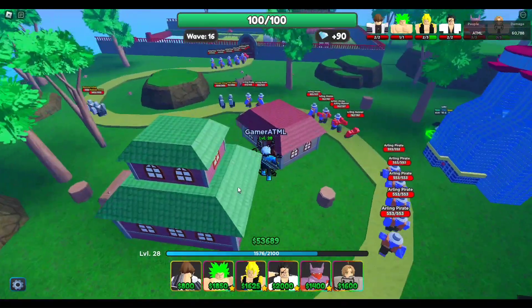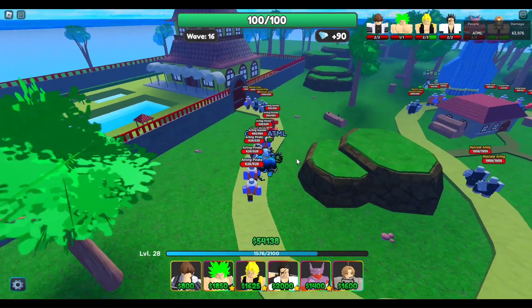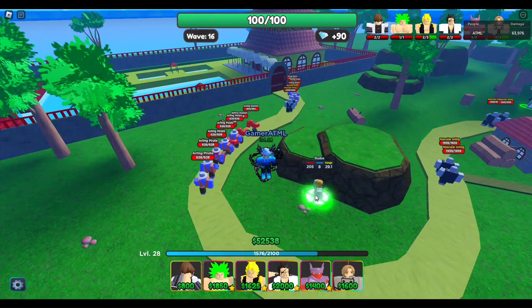I just got Ruudus off the Eternal Pass. Let's check him out together right now. To place him it is 1600.